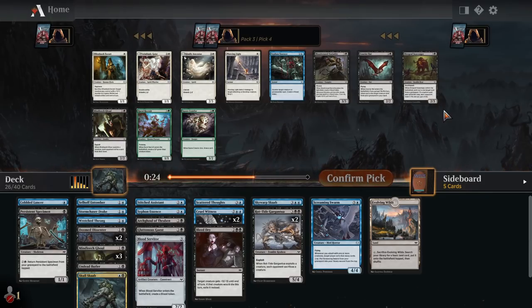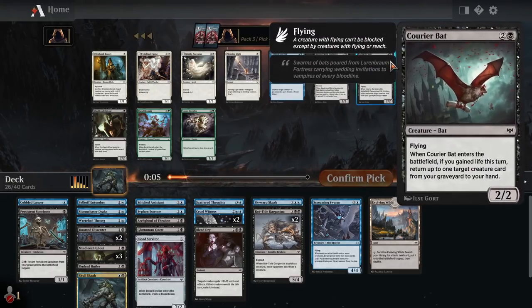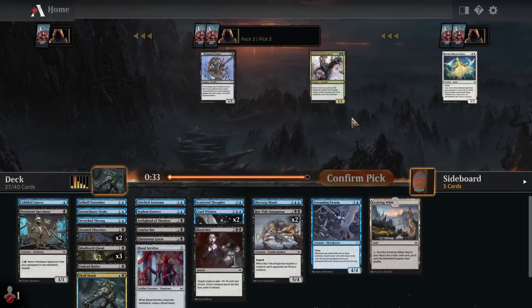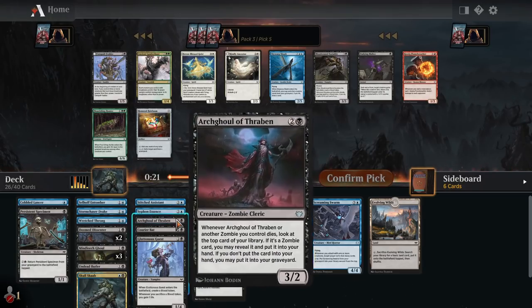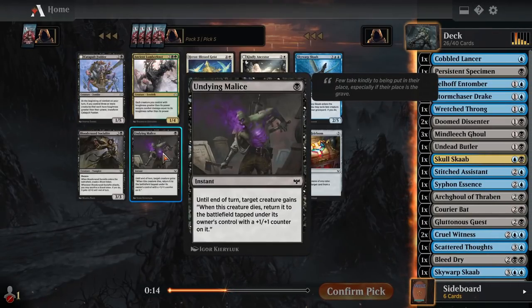I definitely don't want a fourth Mind Leech Ghoul. I don't think I'm the quadruple Mind Leech Ghoul deck. Maybe the zombie bear — it's a zombie. There's a high mana deathtouch creature there. We could go for more interaction like Siphon Essence, but I think we're tapping out during our turn a lot because of our big four-mana, five-mana creatures. I don't think we're holding up instant speed mana too often. So I guess we took the bat over that stuff, which is probably wrong — I just let the timer go down too long reading cards.